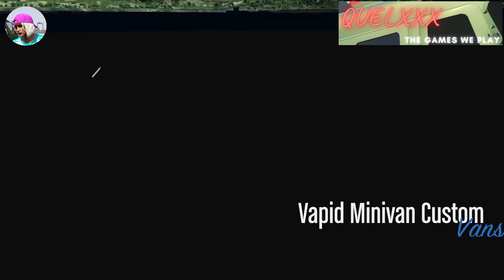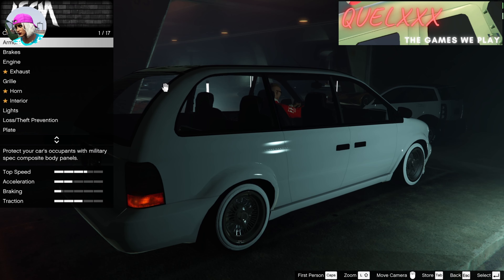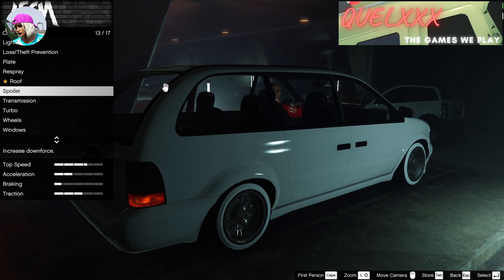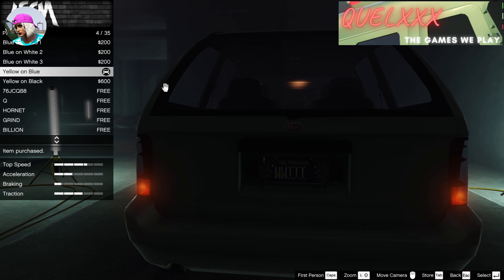By now you should be familiar with this scene right before it puts you in the modification menu. Again, you only need to change one thing — go for something cheap, and once you are done with that, exit the menu.